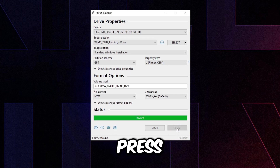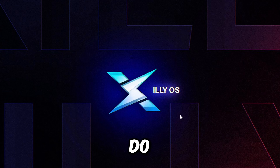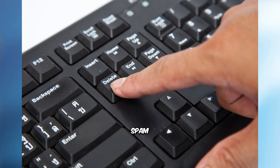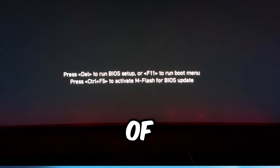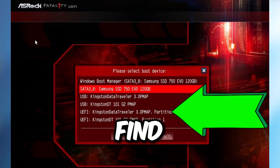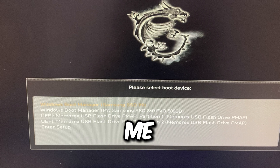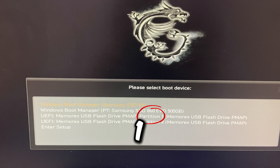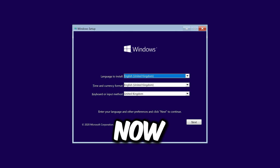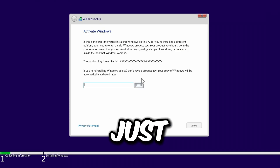Once the USB is done and Rufus says 'Ready' again, press Close. Now restart your computer and spam the key to get into BIOS or the boot menu for your motherboard. Once you're in, find your USB stick — it should be listed as Partition 1. You'll want to select the UEFI entry with the name of your USB stick and Partition 1, and it will load into the Windows setup.